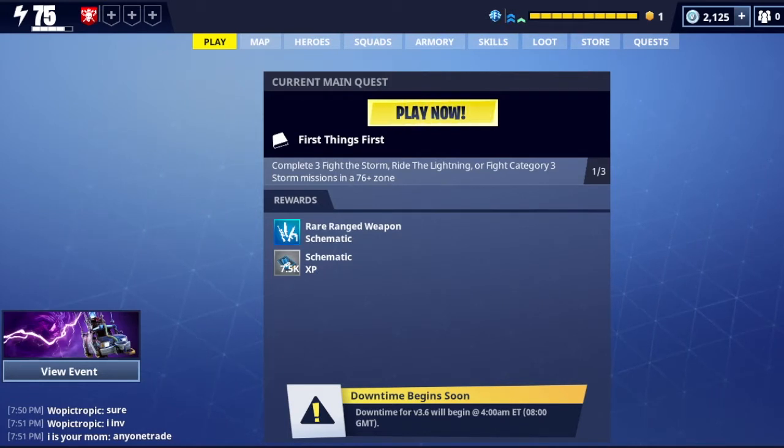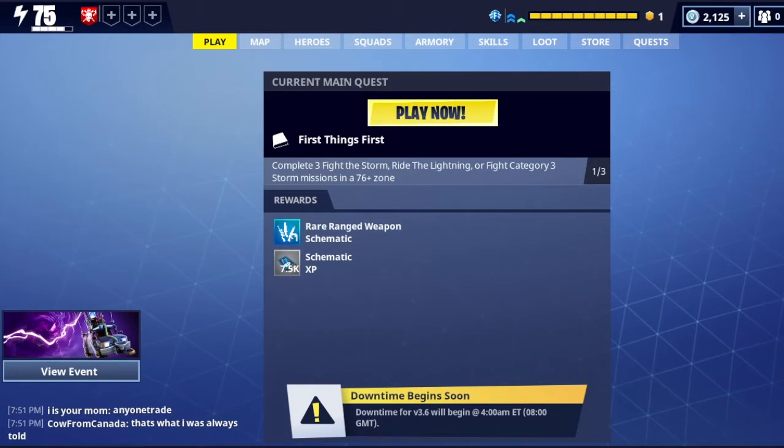When you get to Candy Valley and Twine Peaks, however, the game is still in early access and they haven't completed the full story mode, so they kind of just give you a one mission brief. Here it says current main quest: I need to do First Things First, which is the name of the main quest. I have to complete 3 Fight the Storm, Ride the Lightning, or Fight Category 3 Storm missions in a 76 plus zone. My rewards are a rare range weapon schematic and schematic XP.